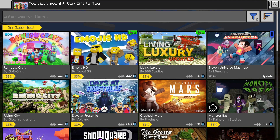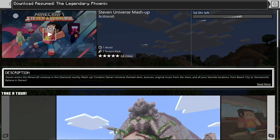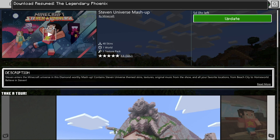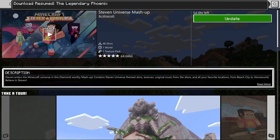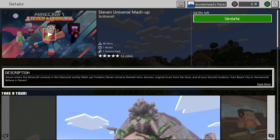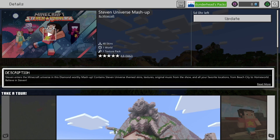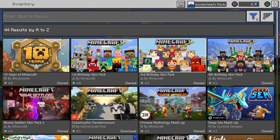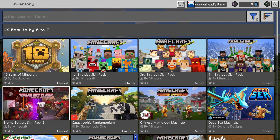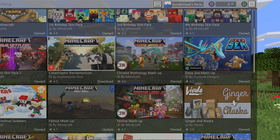Maybe I should update some of these. Five days, zero hours left — what the heck is that? Yeah, I bought this. So we got first birthday, third birthday, fourth birthday, biome, catastrophic pandemonium.